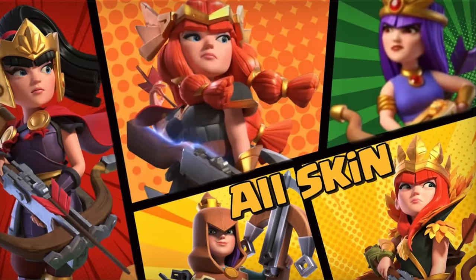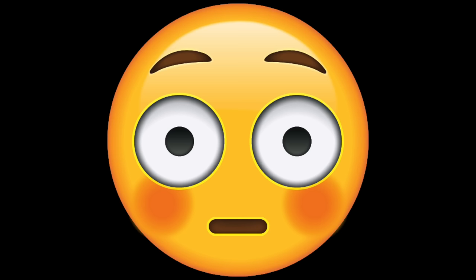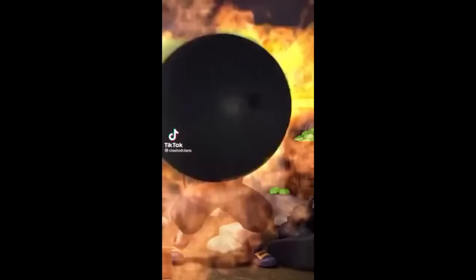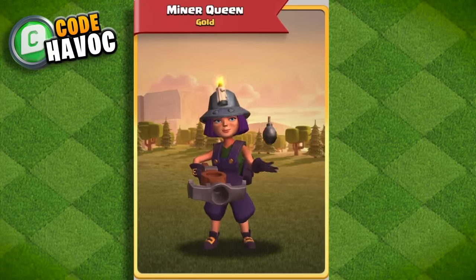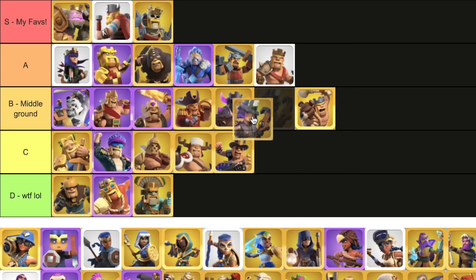Moving on to the queen skins now. This hero got some goofy skins, for real. But the default? She's bad as hell. It's going to be A — if the queen never had skins, I wouldn't even be mad. Minor Queen — the memes were kind of cringe, but the skin is actually pretty dope. I don't know exactly what it is about her, but it's going to be A tier for me.